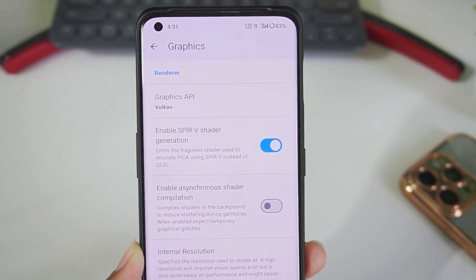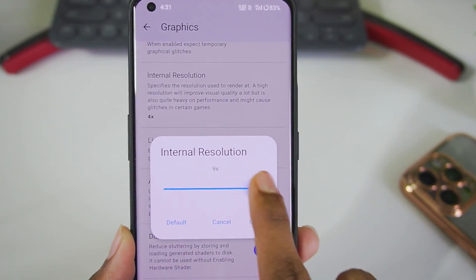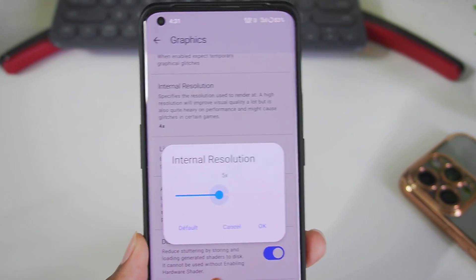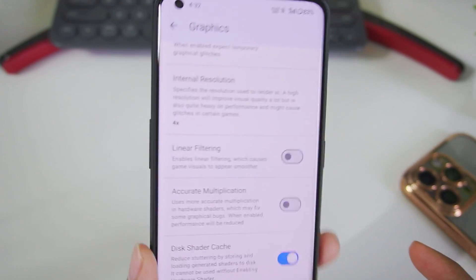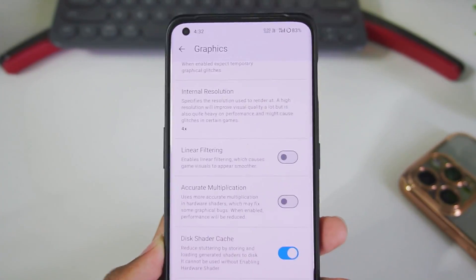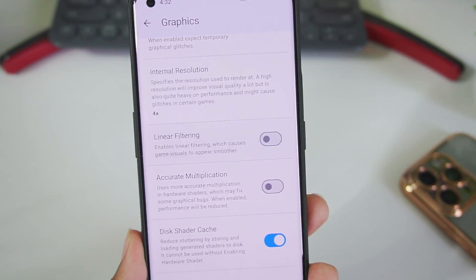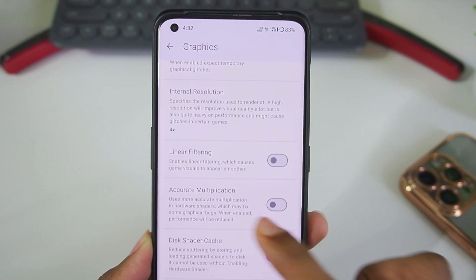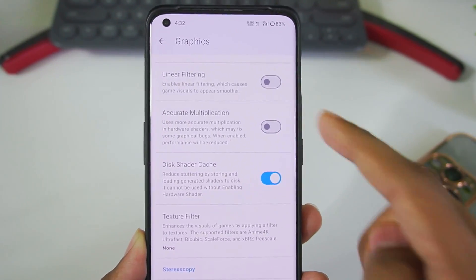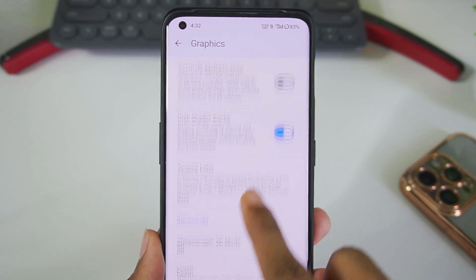Make sure to enable SPIRV shader generation and asynchronous shader compilation. For internal resolution, you can go all the way up to 10x in this new update, but setting it to 4x is reasonable for a device with a Snapdragon 8 Gen 2 processor — set it according to your device specs. Disable linear filtering as it may cause lag. Enable accurate multiplication only if you're facing graphical issues and not using a custom graphics driver.